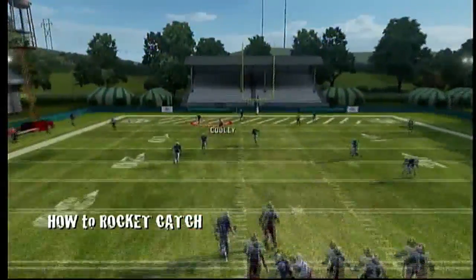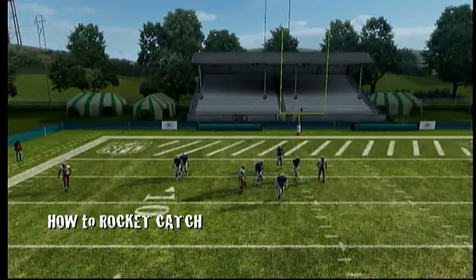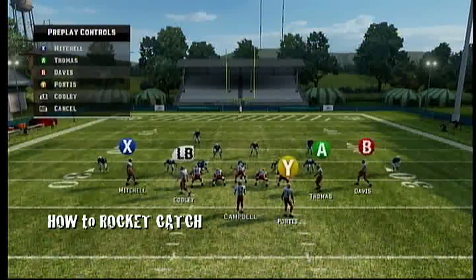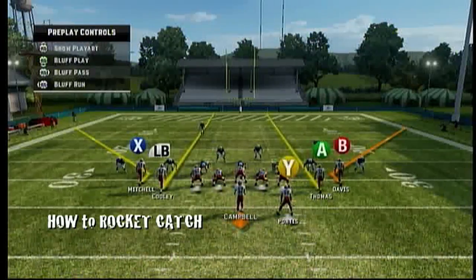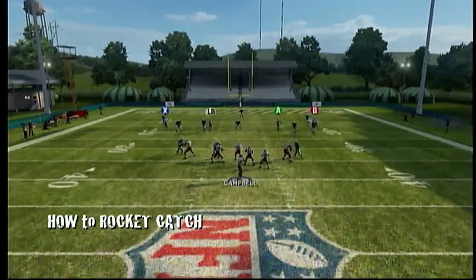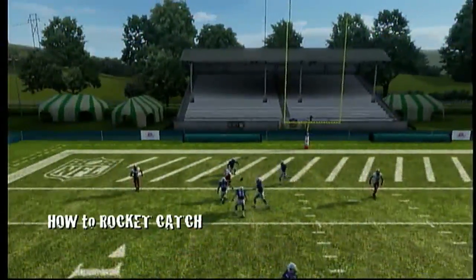Cooley broke away — rocket, bam, caught! Now when I threw it to Cooley, I was throwing it directly to the left. Not down to the left — directly to the left. Beaming it, just throwing the ball as hard as Campbell can throw it, directly to the left. Switch to my receiver and hold down on the right analog stick. To the left, then down. Didn't get the rocket animation — let's try it again.